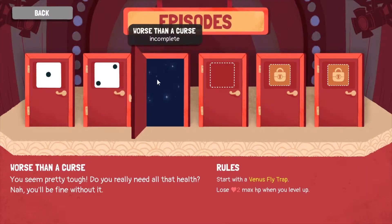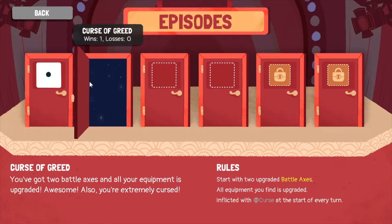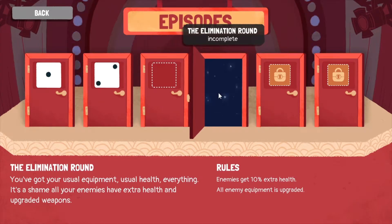Warrior! So one of my options here, I've got Worse than a Curse. Lose two max HP when I level up. This one's the first time the game challenges you to not kill everything. And it's kind of a fun one. You start with a Venus Flytrap - I think that's the damage and on a six, heal yourself. It's not a bad item. And the enemies get 10% extra health - so this is just hard mode with basic rules warrior. It shouldn't be impossible.